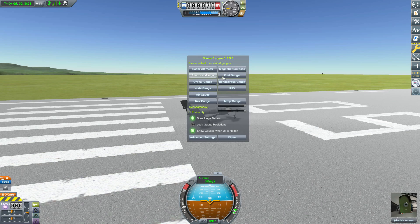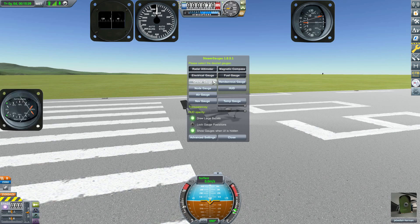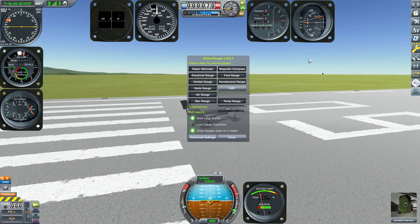The big thing to talk about here is the gauges themselves — you don't have to have all of them on or all of them off, you can turn them on individually. The gauges available are: a radar altimeter, a magnetic compass, an electrical gauge for your battery, a fuel gauge, an orbital gauge, a rendezvous and node gauge, an air gauge for air intake, a navigation gauge, and a temperature gauge.